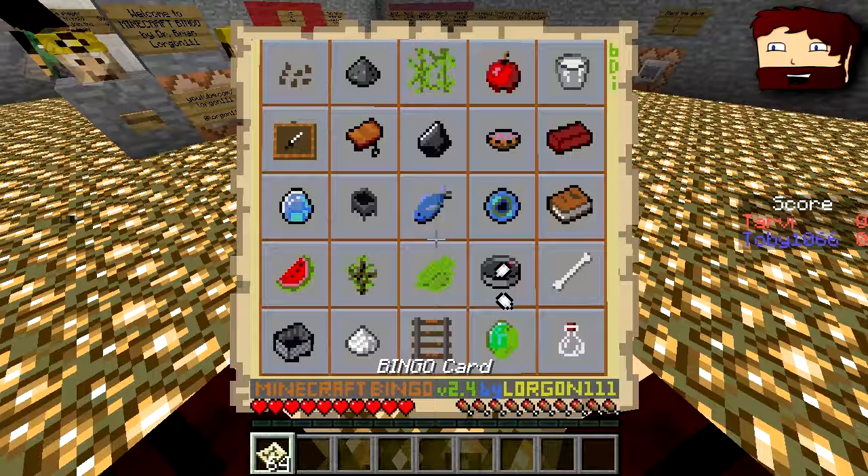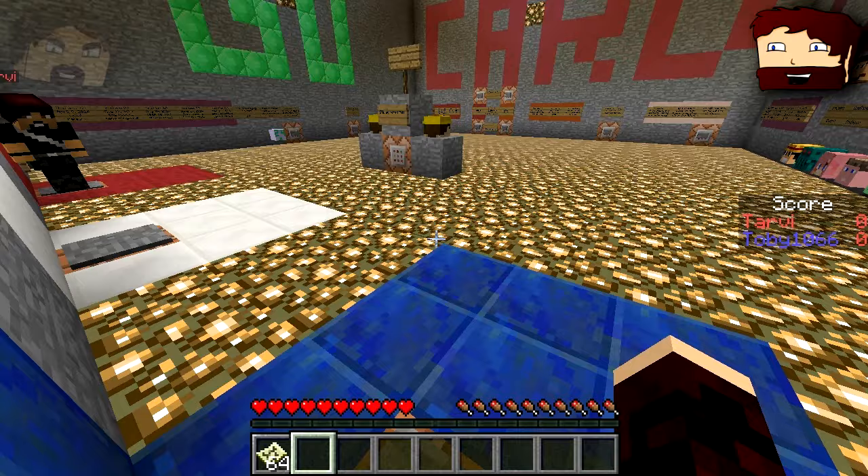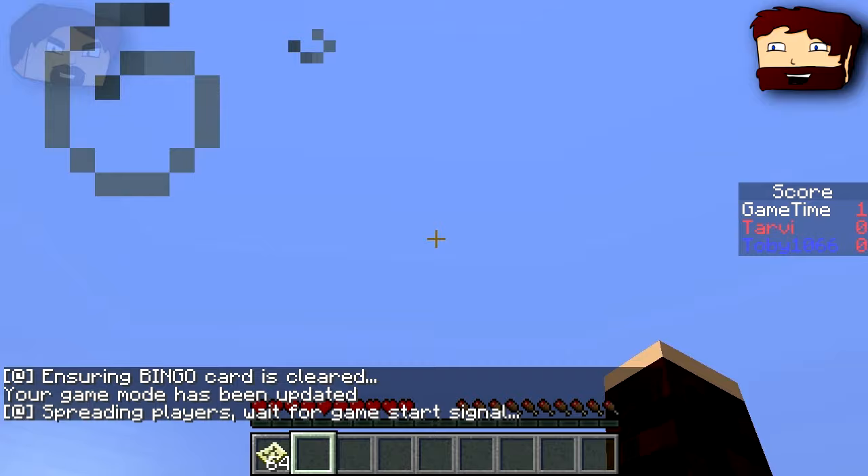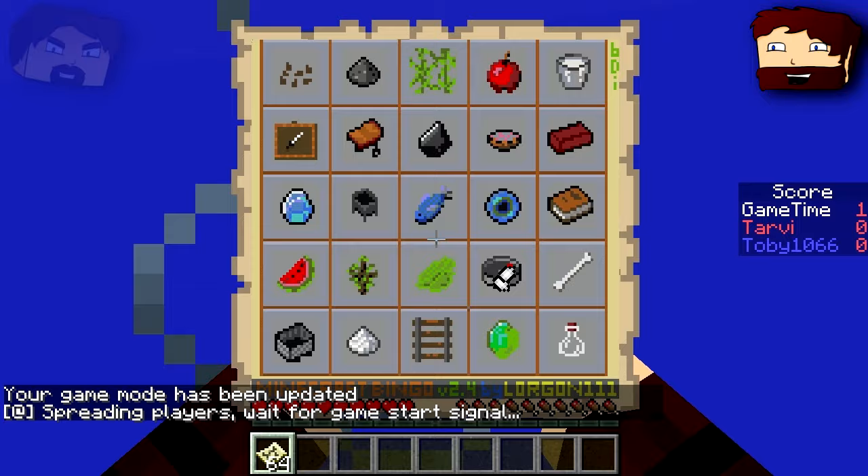Now the first time I played this I genuinely thought that it meant there were squares with all the items on it and you had to run to try and get the item first. But no — you'll see guys in a minute. We get taken, it's essentially it'll load the world, randomise your scorecard, and place me and Toby separate from each other.